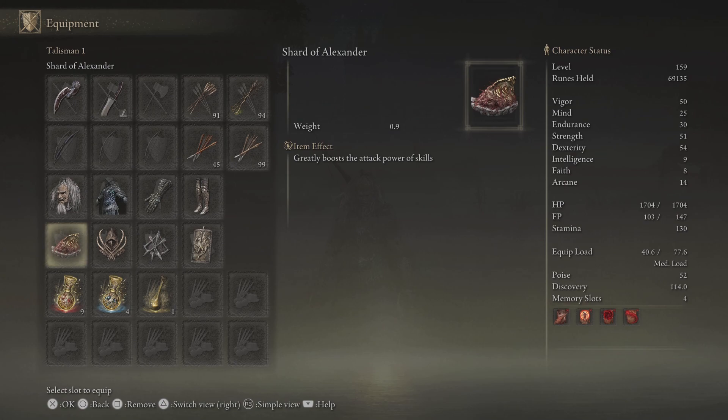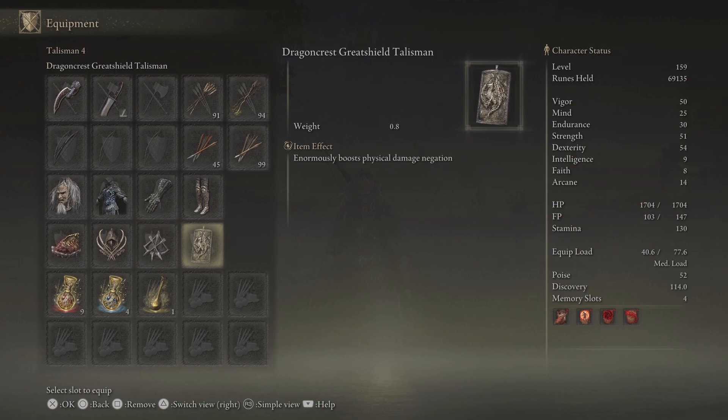I have Shard of Alexander, Claw Talisman, Arrow's Sting Talisman, and Dragon Crest Great Shield Talisman.